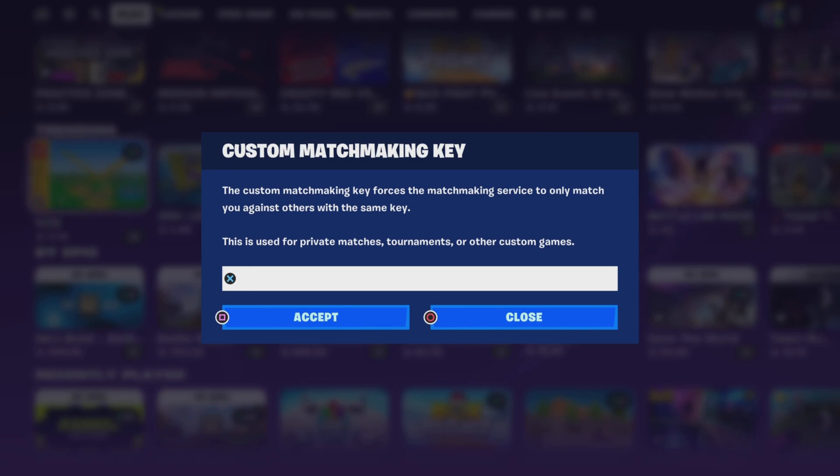If you're going to join someone, you're going to need to tap their code there. But if you're going to create one, you can type whatever you want. To create one, you need to have 1K followers or subs on YouTube, TikTok, Instagram, or something — and then you're going to be able to create one.